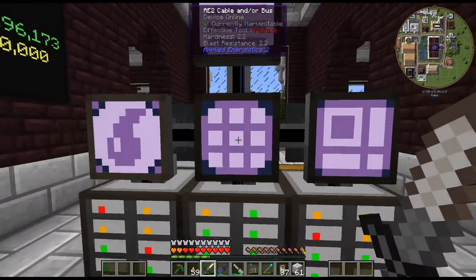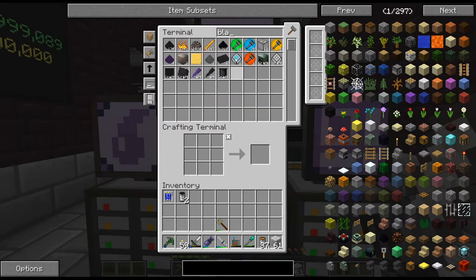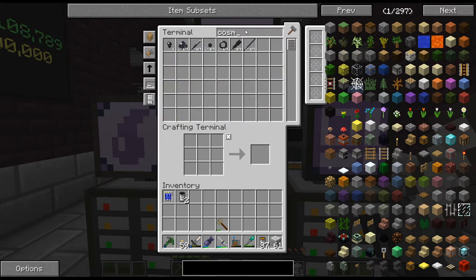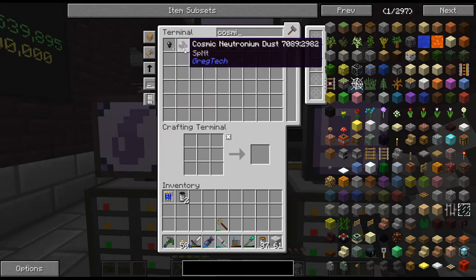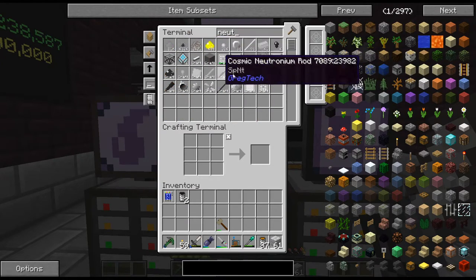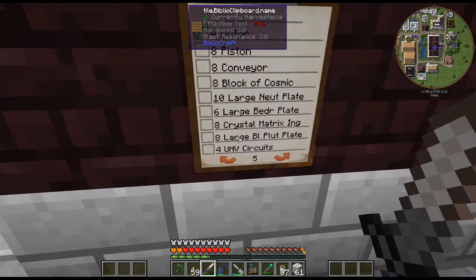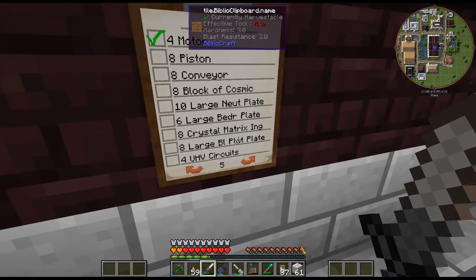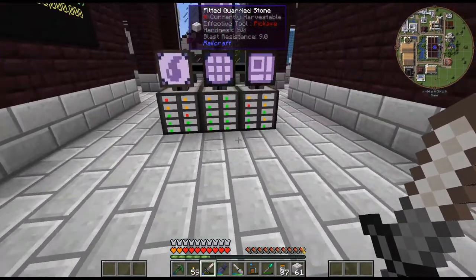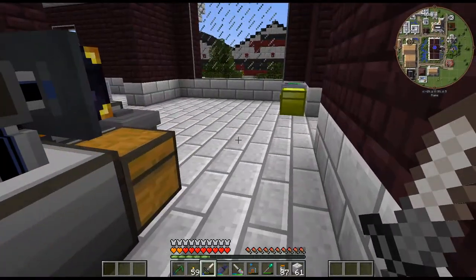I have gone ahead and got some of this stuff we need. I don't particularly want to use all my black plutonium to turn it into that cosmic neutronium stuff. We have 4,000, and I need a bunch more — I get it from the black plutonium but I don't want to use it all because I need to make some ingots. It seems to be having a bit of a problem mining up more resources right now.